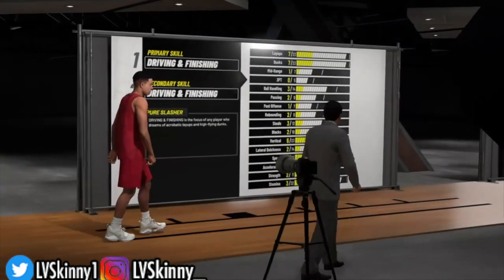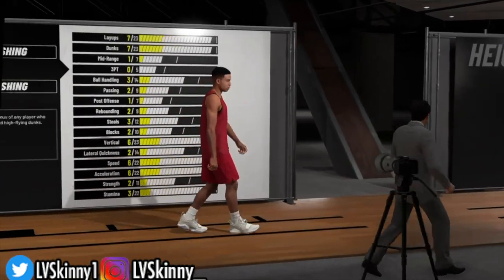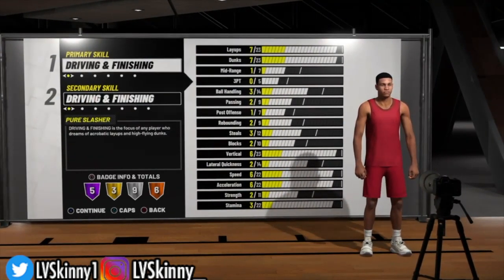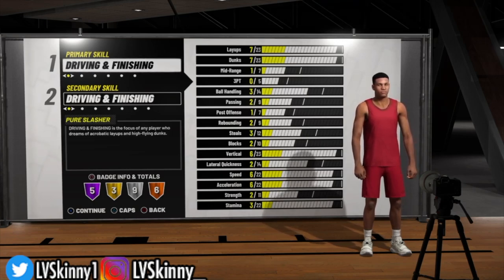The breakdown of the playmaking shot creator: it is basically an all-around small forward build. The playmaking shot creator can do a bit of everything — running the offense, hitting dimes, and knocking down shots from all areas of the court. This archetype is for the people who want to do it all out on the NBA stage. They have great ball handling, great speed, and can do the burst.